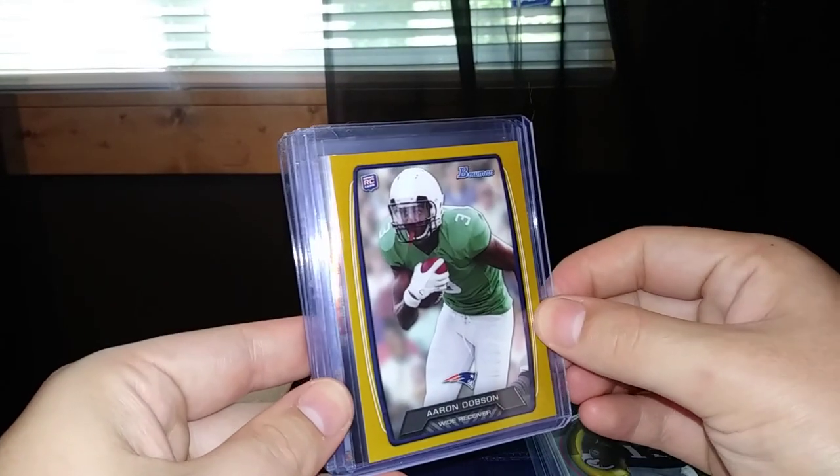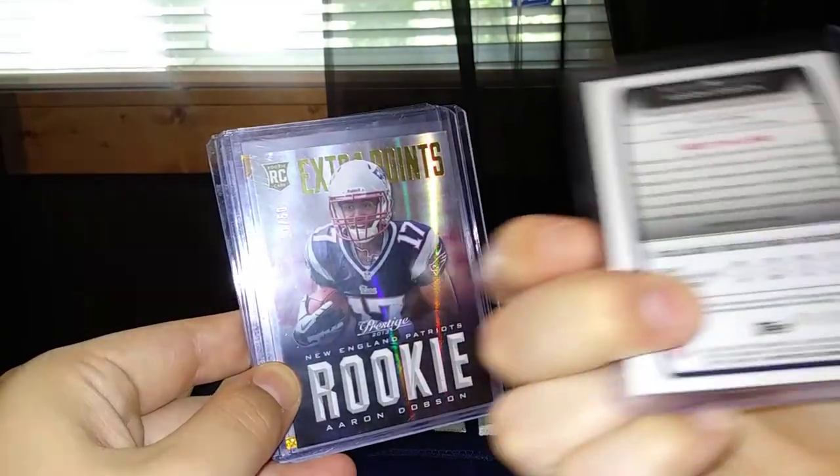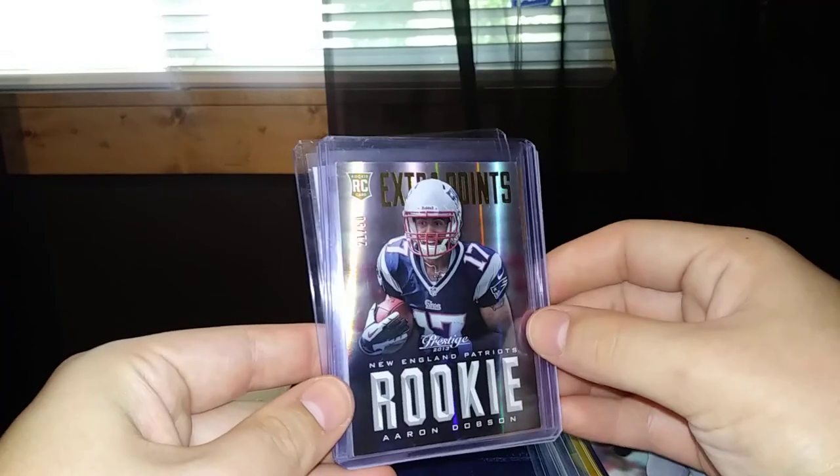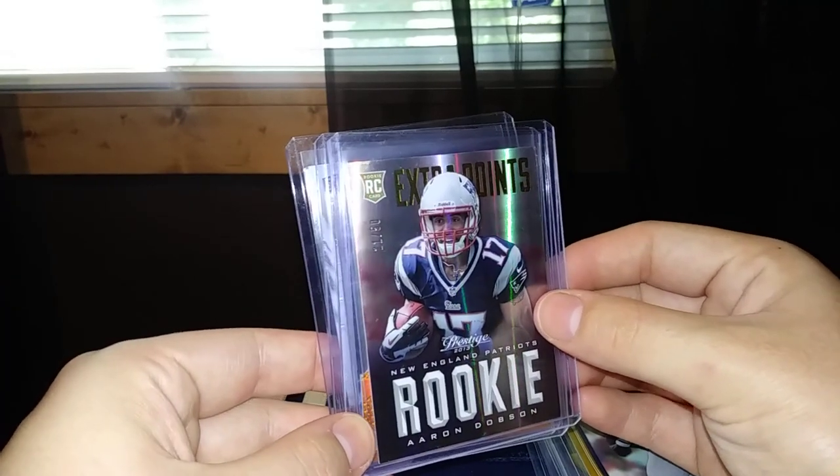And then from '13 Strata, the orange out of 99. And then from '13 Bowman, the gold paper out of 399.